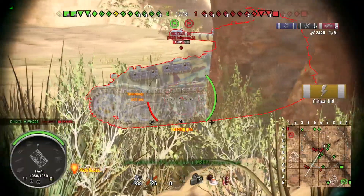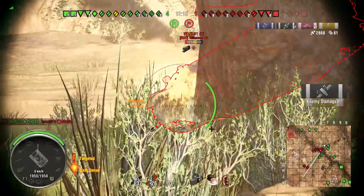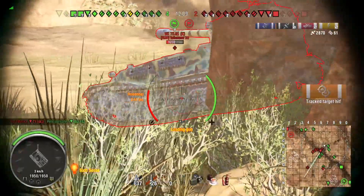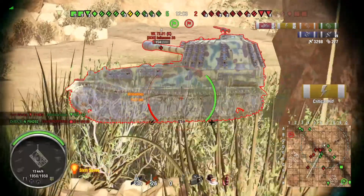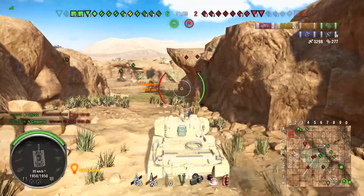It's a VK. Now what I want to do is just track this guy in place — we're able to get his track off and get it back on, so he's got a pretty decent crew in there. We get another shot into his side, he's down to 154 hit points, and the team shuts him down.